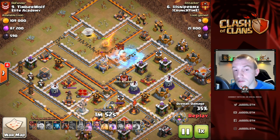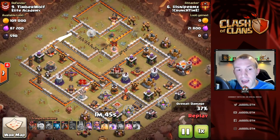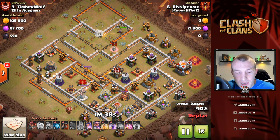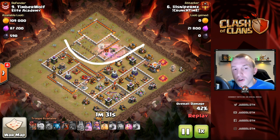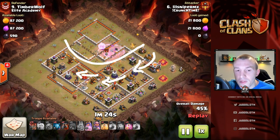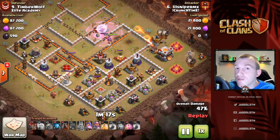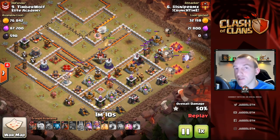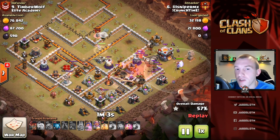The Valkyries come out of the CC and are getting hammered, but the Queen continues to move forward. Look at what the Wall Wrecker actually did for us in terms of all of these wall compartments it broke open — the Queen can get so far into the base. The top half of the base is gone at this point. The LaLo comes in from behind the sweeper, and the beautiful thing is the Queen is already moving in that direction — protecting your Queen or kill squad is going to help with time and cleanup.